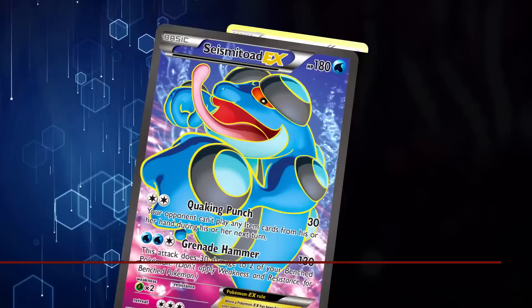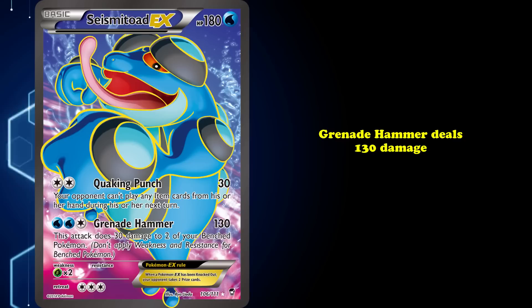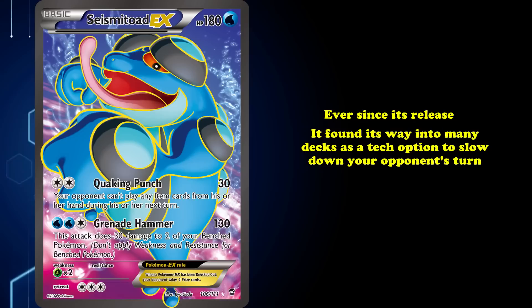At number 6, we have Seismitoad EX from X and Y Furious Fist. Its Quaking Punch attack deals 30 damage for two Colorless Energy and prevents your opponent from using any item cards during their next turn. Grenade Hammer deals 130 damage and 30 damage to two of your benched Pokemon for two Water and one Colorless Energy. Ever since Seismitoad EX was released, it found its way into many decks as a tech option to slow down your opponent's turn due to its versatile nature — only requiring colorless energy for its item lock attack.